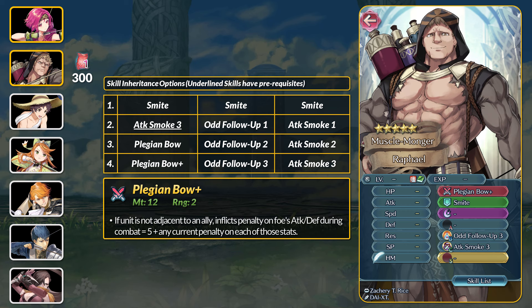If solo, it inflicts attack and defense debuffs in combat equal to 5 plus any current penalty on each of those stats. There is no Vulture-type bow yet so this is the only bow of its kind. Pledge isn't that bad but you need to be alone and it's only attack and defense that are getting doubled in combat. It can be fun with Sabotage or Faux Opponent debuff statuses. Raphael has some rarer skills but we have some other strong free-to-play bows around, and Odd Fall Up is kinda just eh.